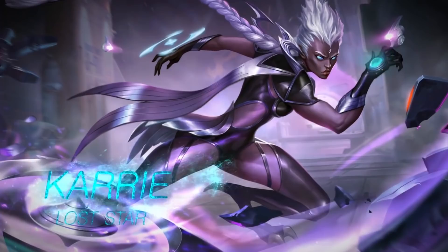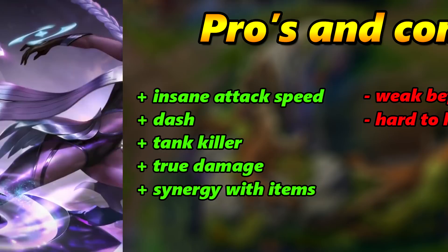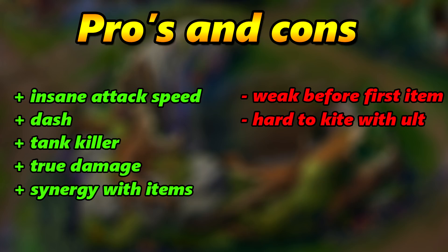Let's take a look at the pros and cons of the new hero Gairy. The best thing about her is the insane attack speed you get with the ultimate. With items in the game like the Demon Hunter Sword and the Wind Talker, she becomes a very strong hero. She also has a dash, and dashing is really important to escape clutch situations.